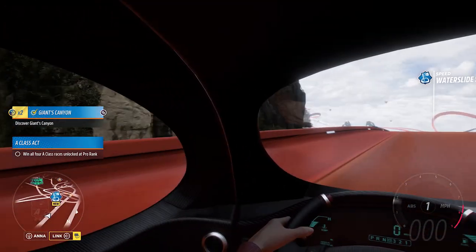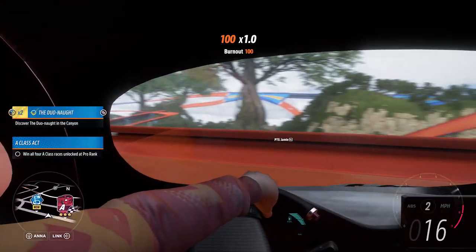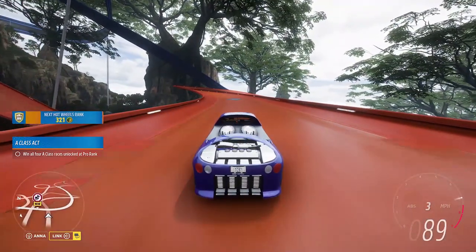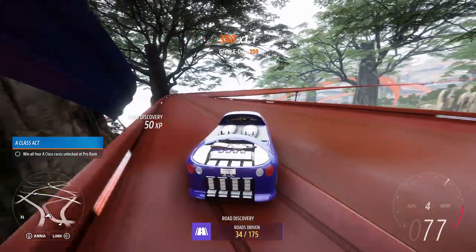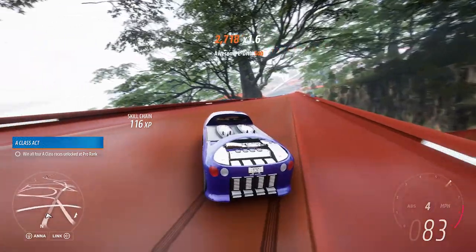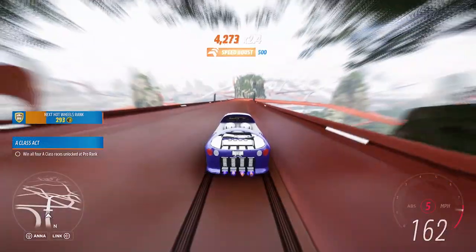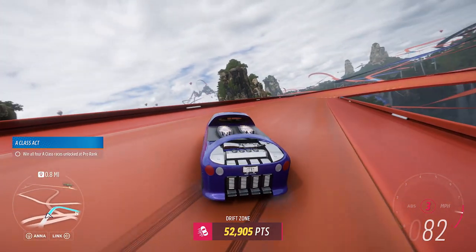One thing I thought was a little odd was when I started looking around the interior for the first time. On the digital dash you can see that it's actually an automatic. And that steering wheel — it's weird, is that a wheel or a yoke? It looks like a steering wheel with the upper portion literally cut out. Kind of an odd interior, but that still does not take away from what this car represents for me — the memories I have from my childhood. I still have this physical Hot Wheels car in real life, and being able to hold that physical car and then drive it here in-game, that's pretty special.